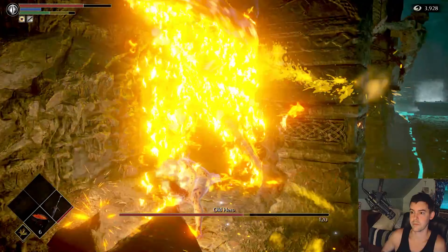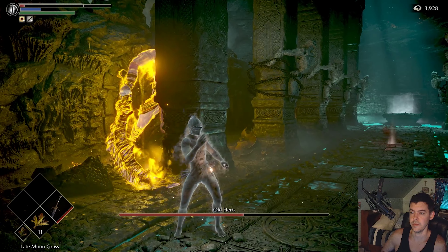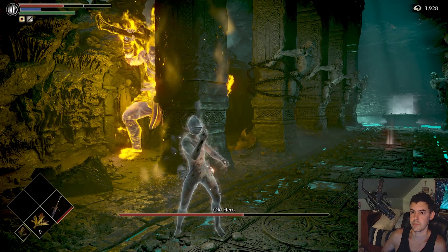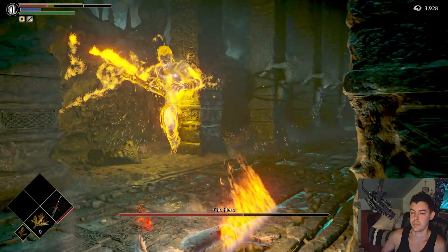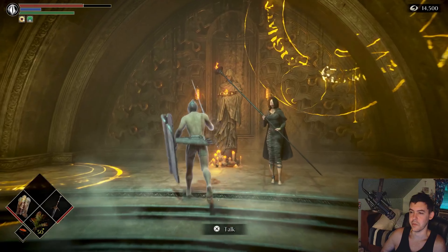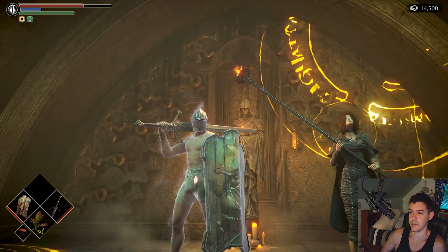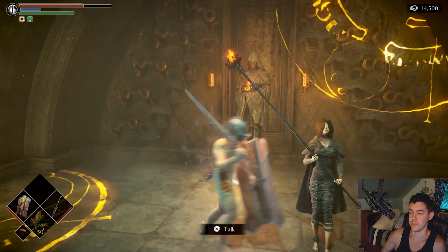Welcome to my Old Hero guide for Demon's Souls. I recommend the Claymore plus 4, level 44, and late moon grass from those blue eyed knights near Inner Ward. This person in the Nexus can help you level up with souls, so I recommend speaking with her and getting to at least about level 44 for the Old Hero.